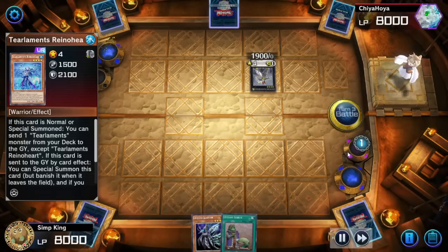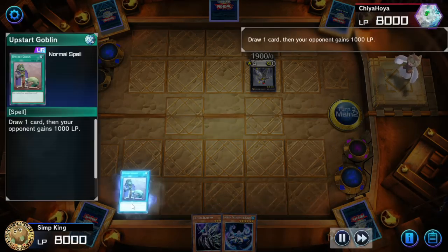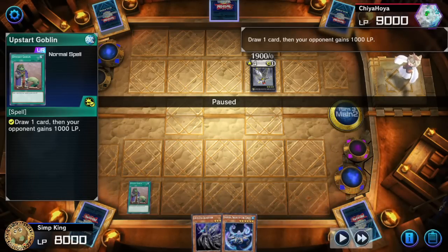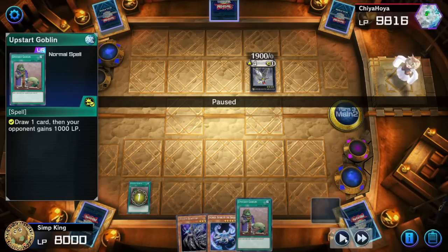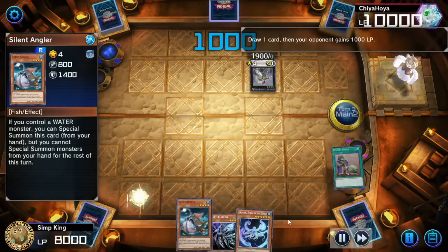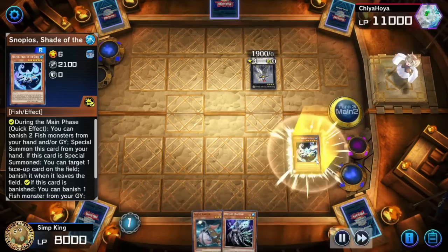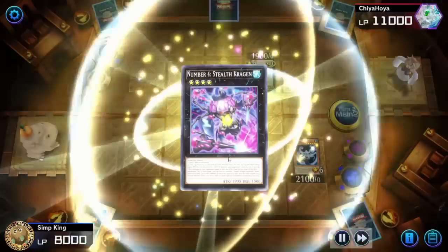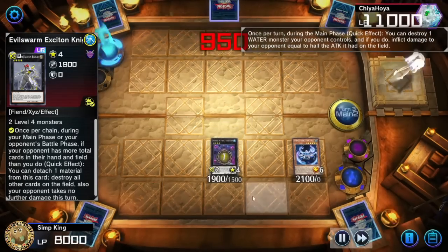They pop all their own back row — and Snopios targeted itself with its effect, which means it comes back to the hand. Searching with Sullyuk, getting another Rhino Heart. But we get stuff back too. Snopios back to the hand. Activate Upstart Goblin — draw Upstart Goblin again. I swear, I don't know how this keeps happening. Activate Upstart Goblin — hit the third Upstart Goblin. This should not happen, this is statistically impossible. Getting a Silent Angler. Let's do some plays: banish our fishes, summon Snopios, activate Lifeless, Silent Angler, XYZ into the Stealth Kraken. Let's pop that Exciton Knight.